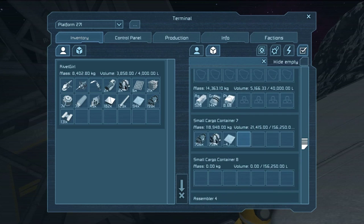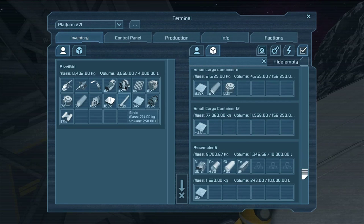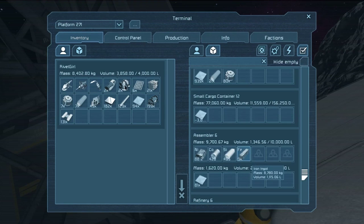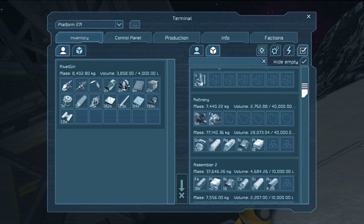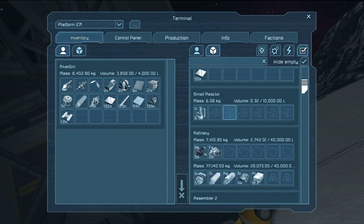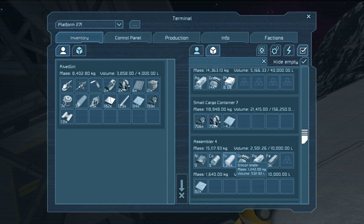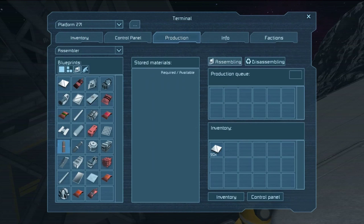We might actually have to start making some stuff, which reminds me we're definitely going to have to go mining as well. I don't see any of this stuff in here. Let's hide the empty ones and start from the top again. Display anywhere? No displays at all? Small steel tubes and girders and displays — I guess we need to make those. So let's order up like five thousand small steel tubes. We will end up using all of it, trust me!